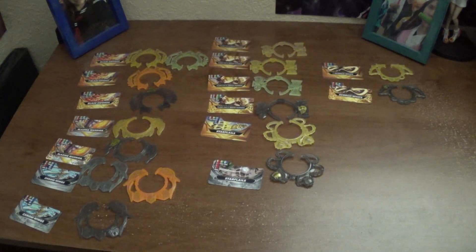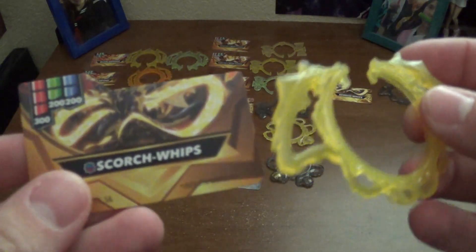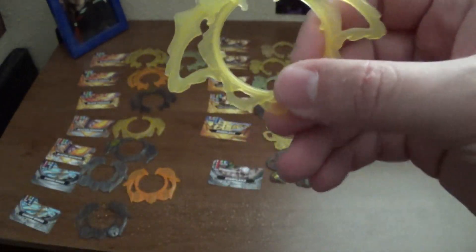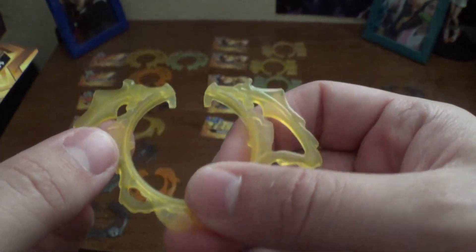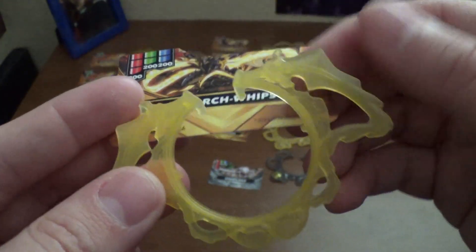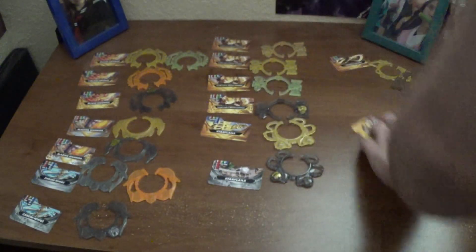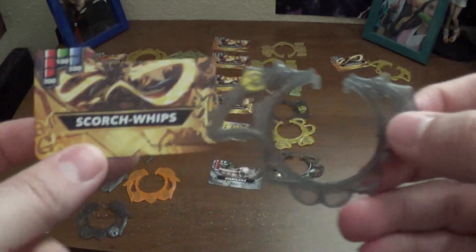And the last of our rings, at least for part one of this guide until we get more, is Scorch Whips. We don't have a normal one to compare, but we have Galaxy Scorch Whips. Pretty easy to remember just because it's the only standard Scorch Whips we have at the moment, and it does have a whip detail and a little added effect along the whips — lightning or fire, I'm not sure. And lastly, Street Brawl Scorch Whips — same thing, just dark gray with clan symbol and designs on the card.